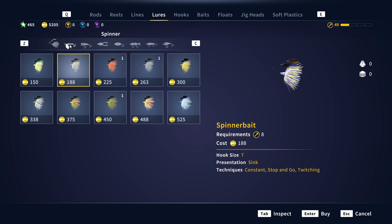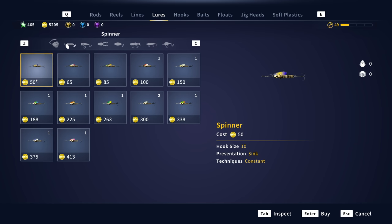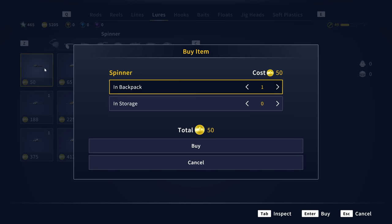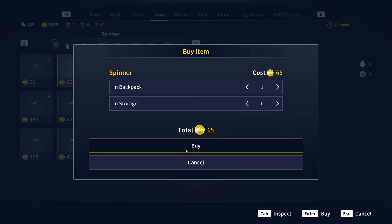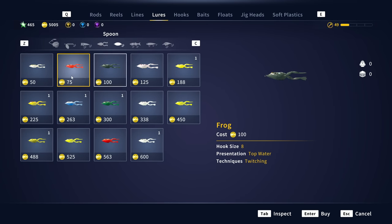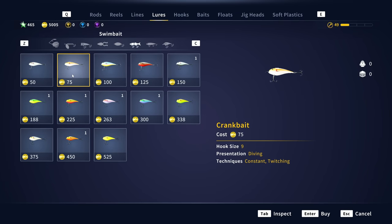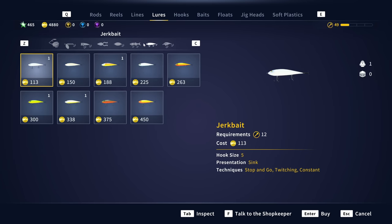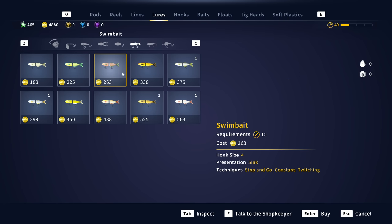Over in the lures section, there are actually a few new sizes. The first one I noticed is the spinner — I don't believe there was a size 10, 9, or 8 before. I think all of these are brand new, and since I had purchased every single spinner before, these are definitely new. We're going to go ahead and buy all of these because spinners are some of the more useful lures in the game. There are also new smaller frog sizes, new crankbait sizes, and possibly some new swimbaits as well.